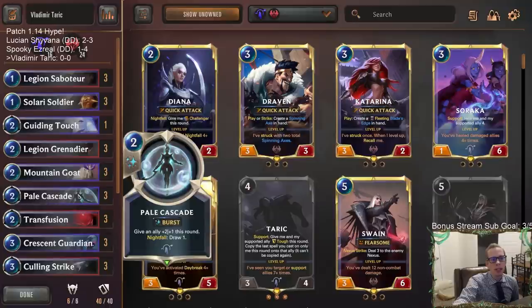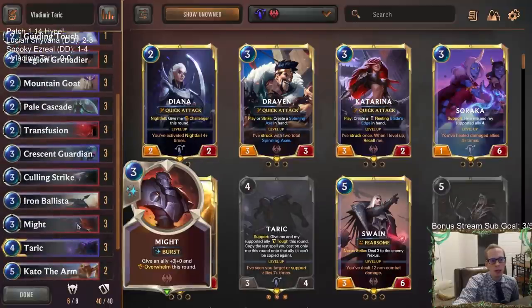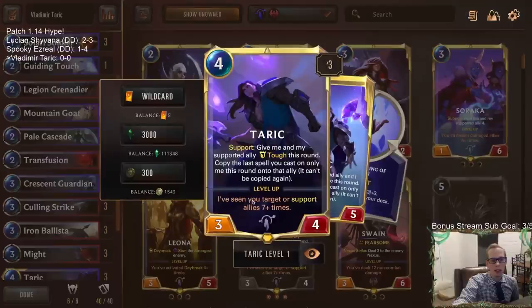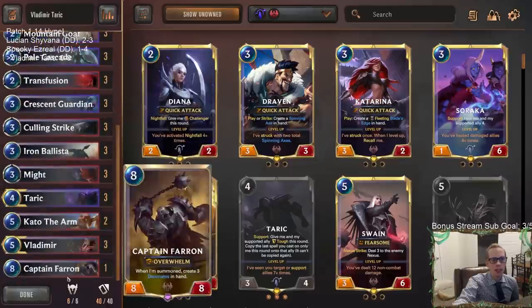We're putting those champions with a whole bunch of really good cards and some good combat cards. Might is awesome with Taric, so we want all the Mights. We'll have Pale Cascade, another great card with Taric. Transfusion gives you two targets for Taric's level up. Culling Strike is just a premium removal spell, one of the best in the game especially right now with a lot of people playing Ezreal.